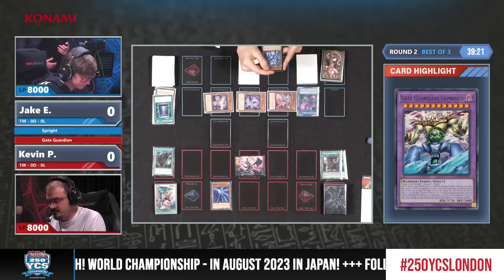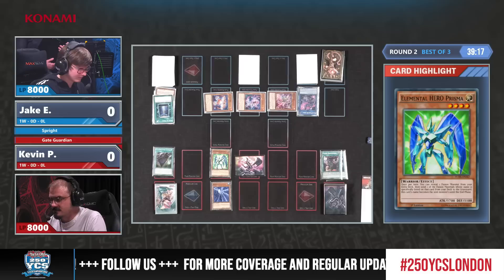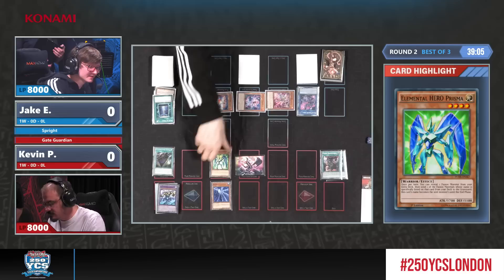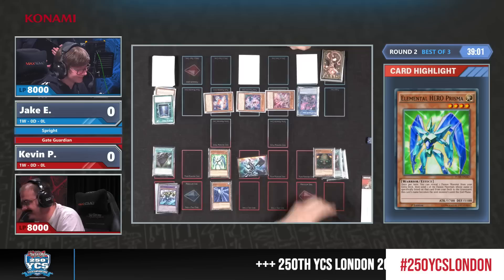That's the advantage of playing a deck that's a bit weird — there's Fusion Deployment, so Jake knows it's a fusion deck. It must be really spooky seeing Sui Jin, the water Gate Guardian, sitting in the spell and trap card zone doing nothing. You have to wonder what that's going to do to you later.